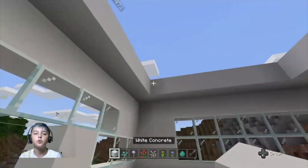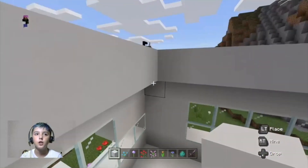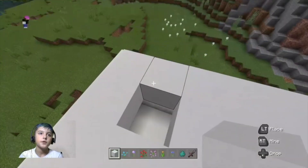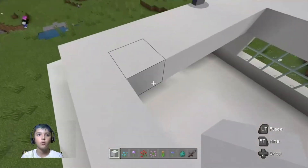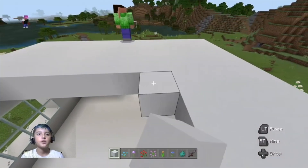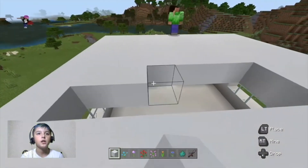We've already built — we're trying to finish this house over here in creative. So we just have to finish this roof over here. We might change it up, but today we're gonna be playing with Twizy.